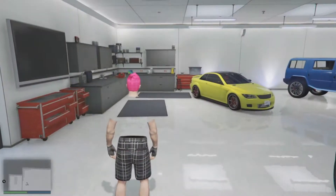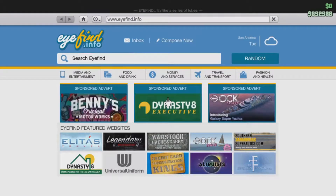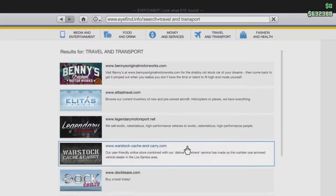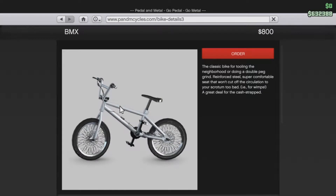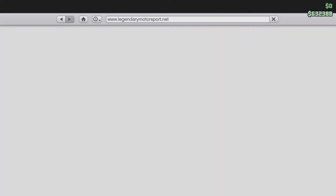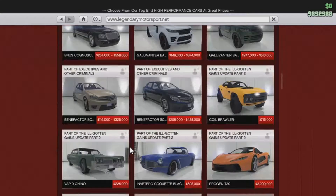First of all, you're going to open your phone and go to Internet. You want to go to Travel and Transport, then go to Pedal and Metal, click on BMX bike but don't buy it. Hit the home button, then go to Legendary Motorsport.